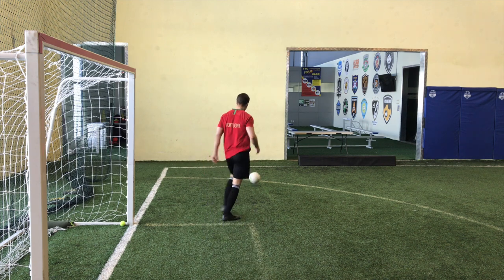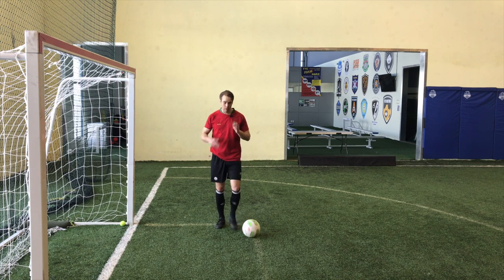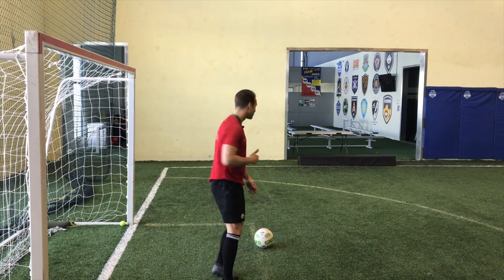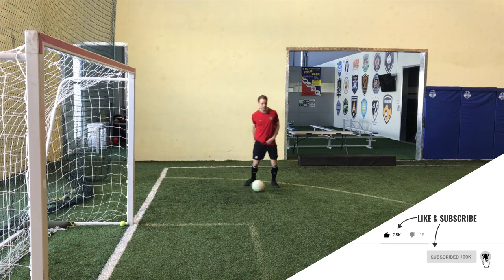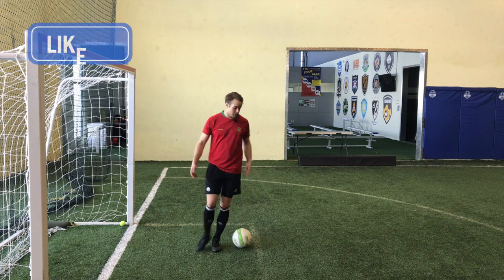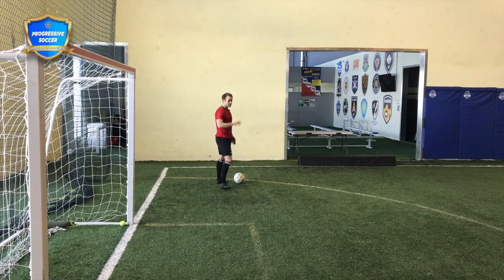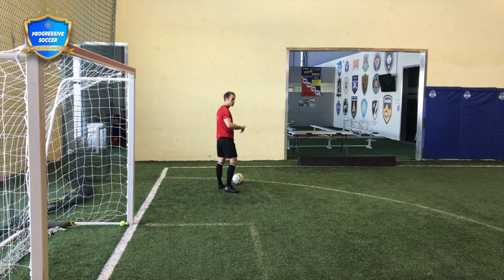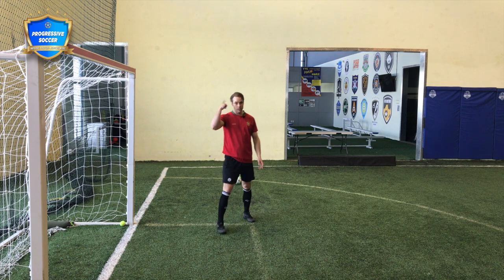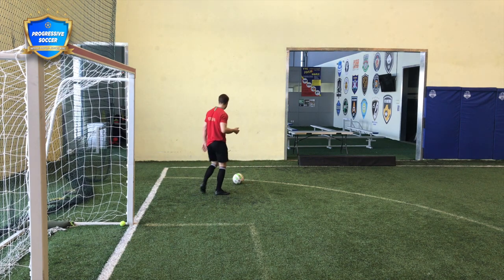As a midfielder, passing and keeping possession are very important, but also awareness. As we did in the dribbling drill, awareness is everything. If you are receiving a pass and all you're looking at is the ball, you have no idea where you can get tackled from, where the defenders are coming from, or where your teammates are if you want to play one touch or release the ball quickly. To play faster, you have to incorporate scanning the field, awareness, and shoulder checking all the time.